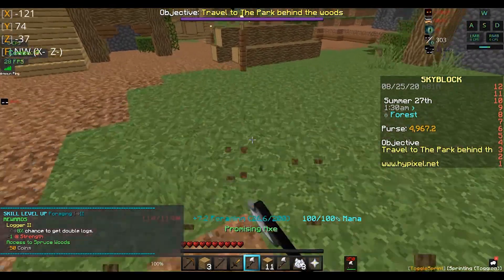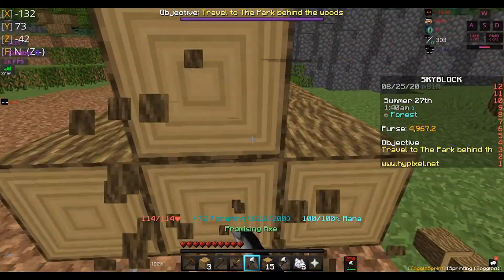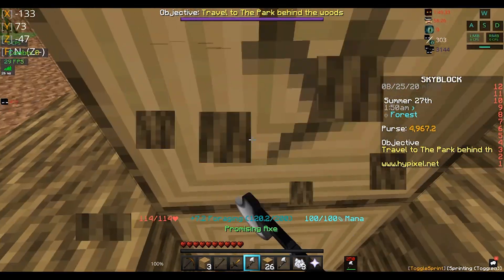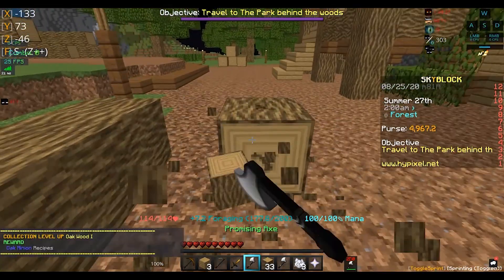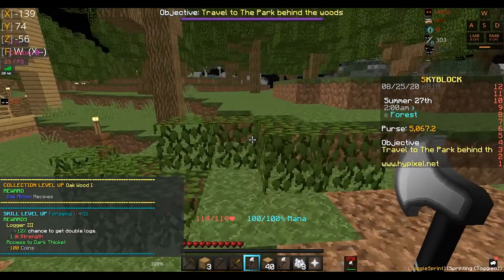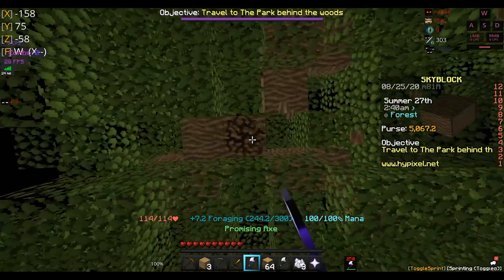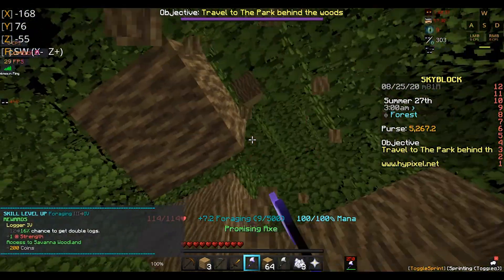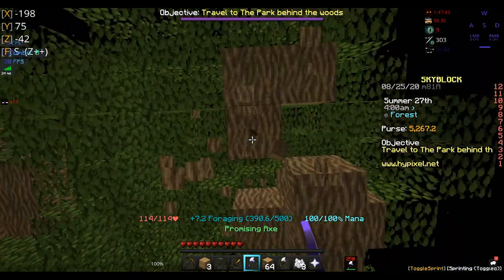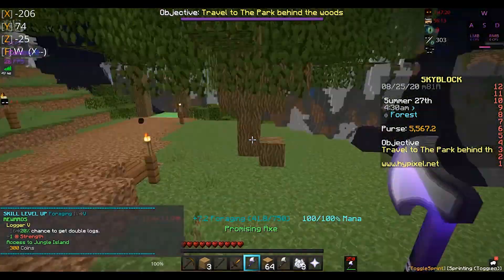You can't cut those down. Also, you want to talk to the lumberjack, and you just have to give him ten logs and he'll give you a sweet axe. You should use this if you want golden apples — saving grace is what you can make with golden apples; if you die, you technically don't die. So what we want to do is just cut down all of this until you get Foraging 7.